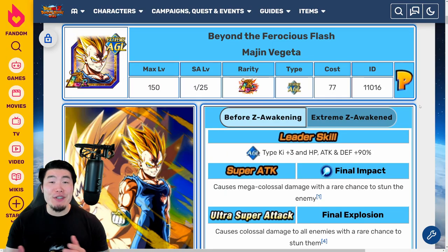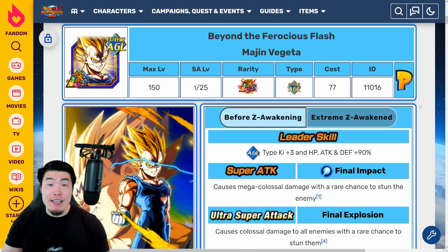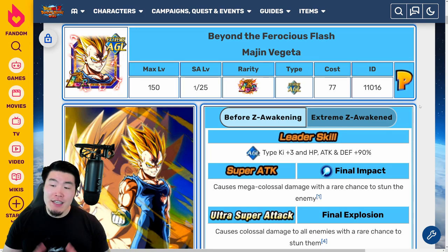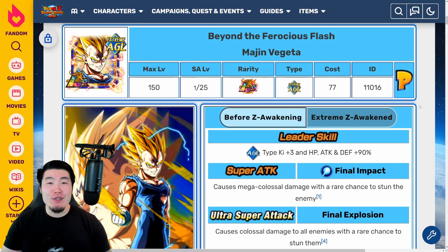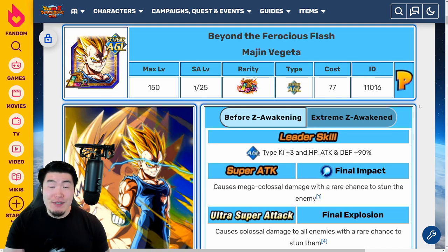Alright, what's up guys? Welcome back to another Dokkan Battle video. In just over a day from now, the AGL LR Majin Vegeta Extreme Z Awakening will be dropping on the global side of the game. In today's video, I want to give you guys a breakdown of his EZA details, as well as his Extreme Z Battle event.